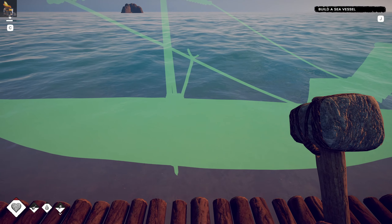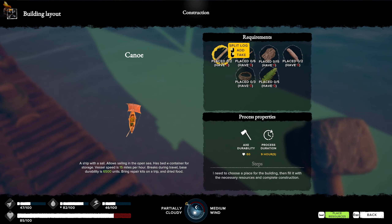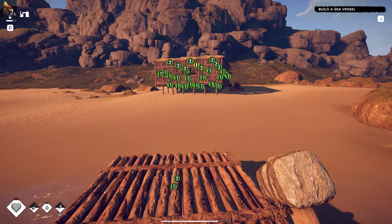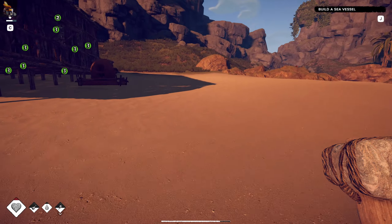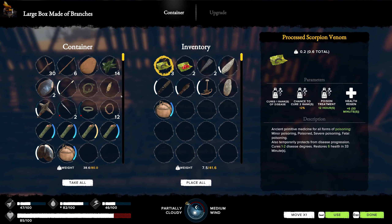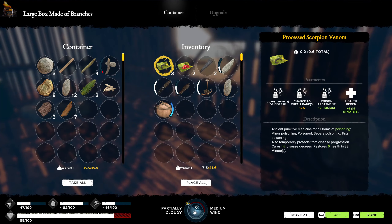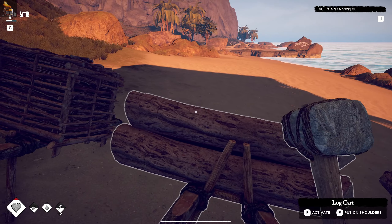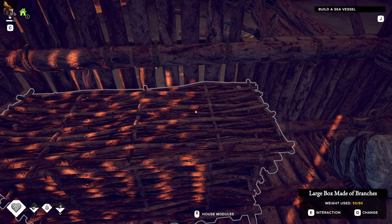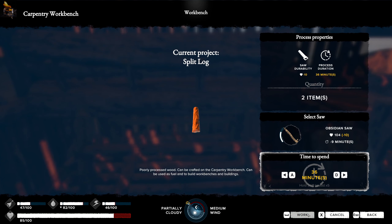Very nice - so what do I need to build this? Interaction - we need split logs. Let's do the split logs first because they're the biggest bit, hopefully I've got enough resources. Do I actually have any split logs? I probably have one which is no use at all because it always creates two. We'll grab one of them and do a split log with the saw. Okay, split log, place, work.